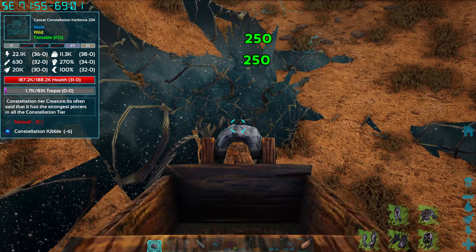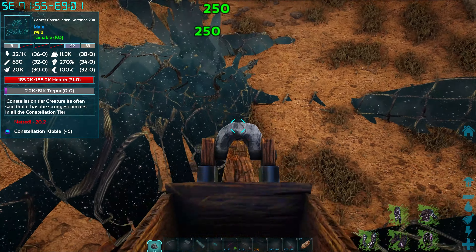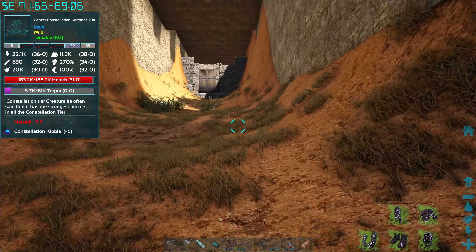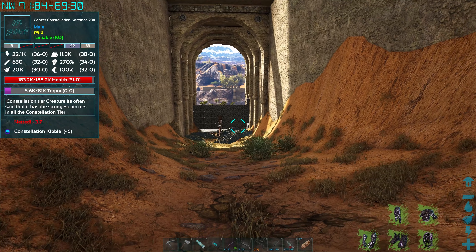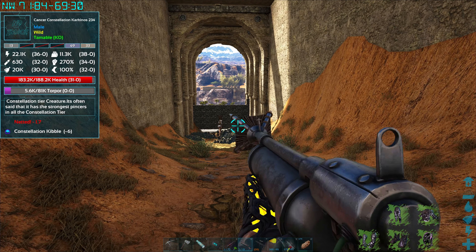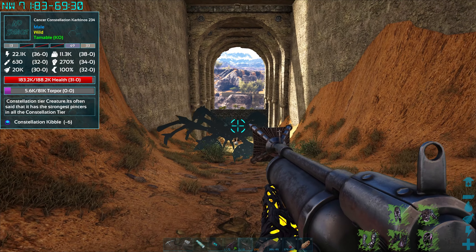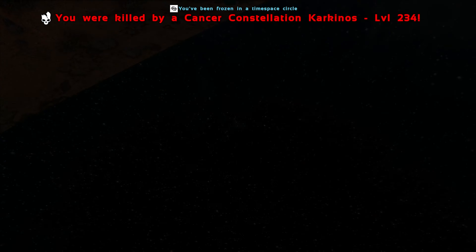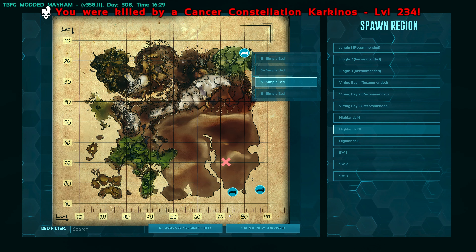81,000 - this is going to take a while, but at least he's right there. He's at 10 seconds, we've got to run. I'm going to bring him up here and then try to get back down there. Is there a cooldown on how long before I can put a net gun on again? There's definitely a cooldown.